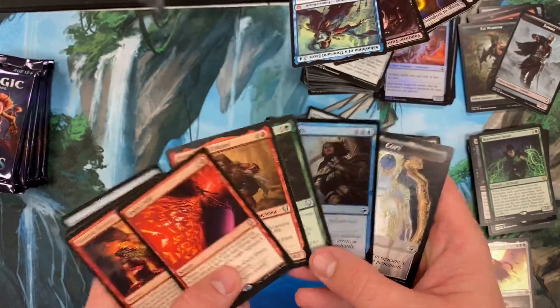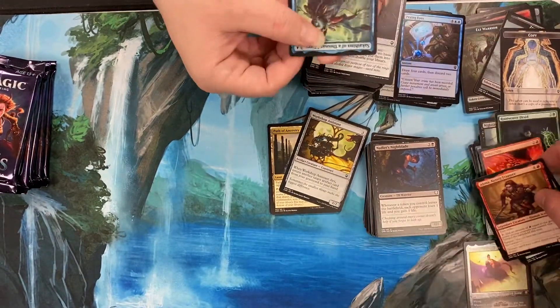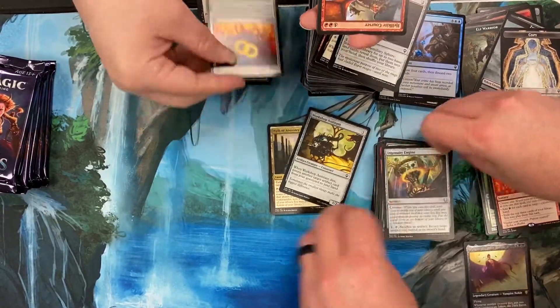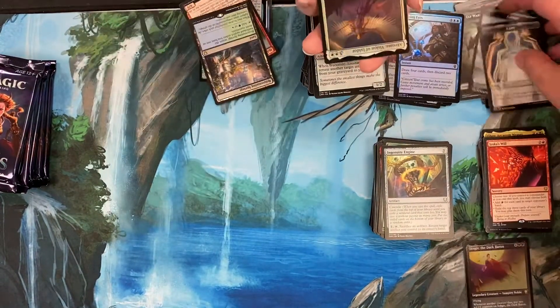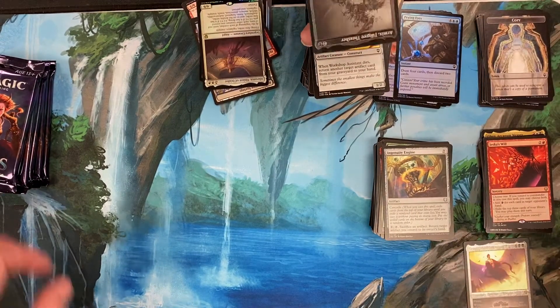Really fun stuff I've opened since this video was closed includes Sakashima, Big Kirk Tutor, a foil Rings of Bright Heart, a Hellcat Courser we opened in the beginning, Rejuvenating Springs, foil Chroma, and Filigree Familiar - etched foil.